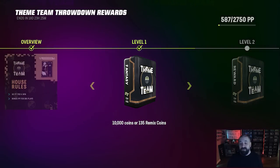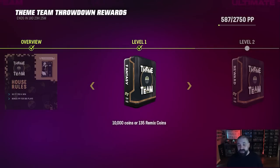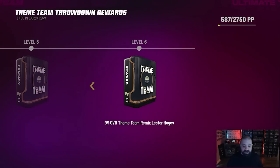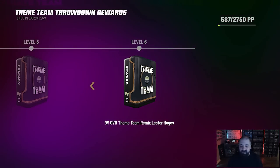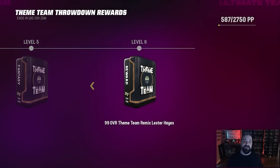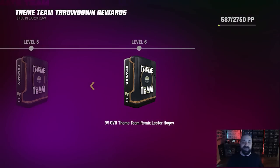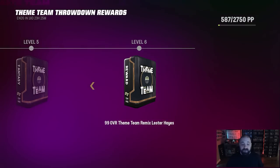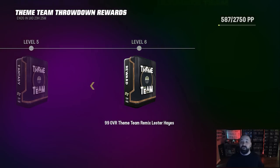Imagine you go five and five or seven and six — think about how many games you'd need just to get to level one. After that, you need about 2,000 House Rule score to get from level one to two, two to three, and so on all the way to level six, where you eventually earn the 99 overall Theme Team Remix Lester Hayes. It's a fantastic card — it gets any of the 32 NFL team chems. The joke is it also gets Legend team chem, but you can't use a Legend theme team to earn him.